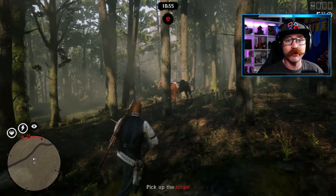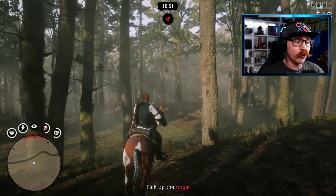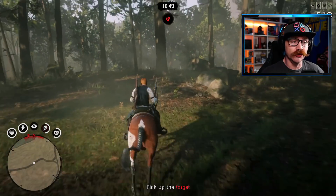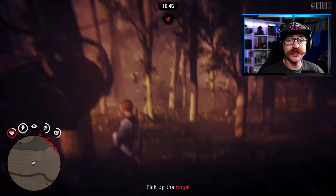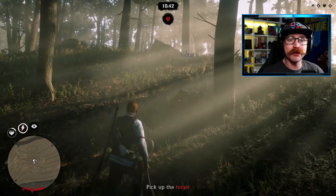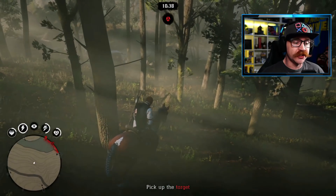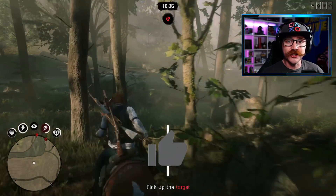I can't believe this is in the game and we didn't know about it yet. If you guys are tired of taking the time to run around in circles searching all the clues — most of which turn up nothing — use this quick little tip and you'll have your bounty within 30 seconds of hitting that yellow circle.